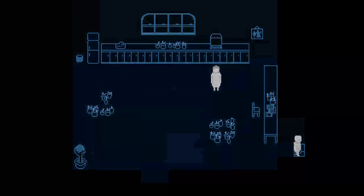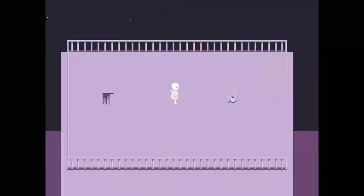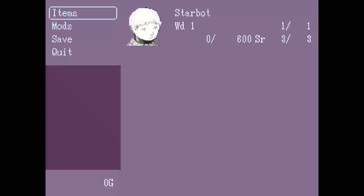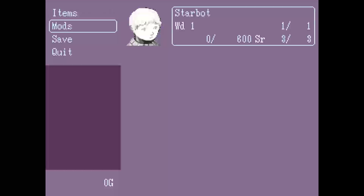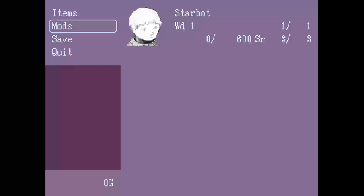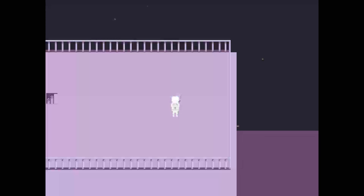All right, I'm going to go upstairs. It's a watering can. Items — I don't have any items. Mods — I don't have any mods. Oh wait, program simulating understanding and thought. Save? Yeah, I'll save. Quit? Nah, I don't need to quit.